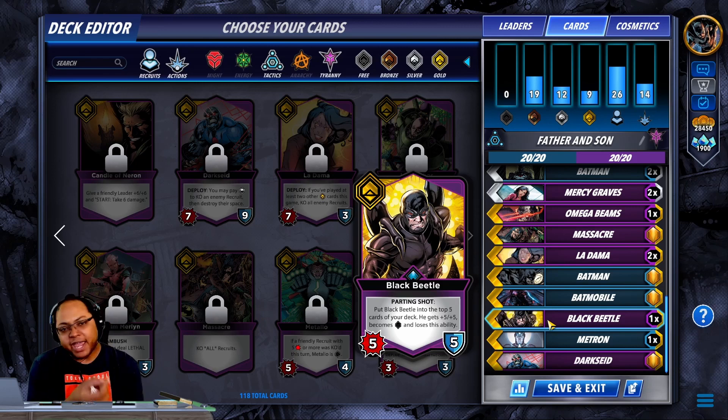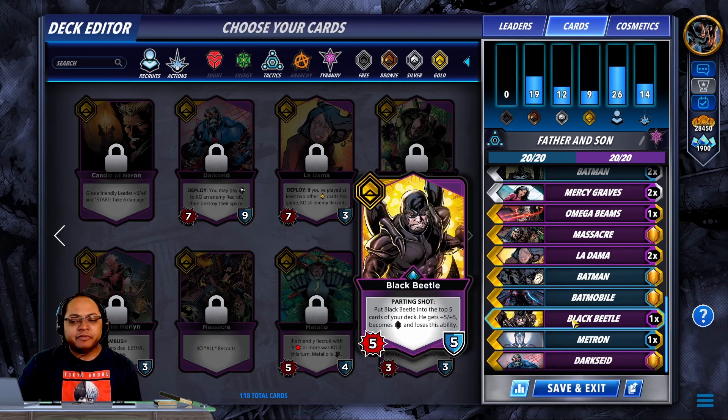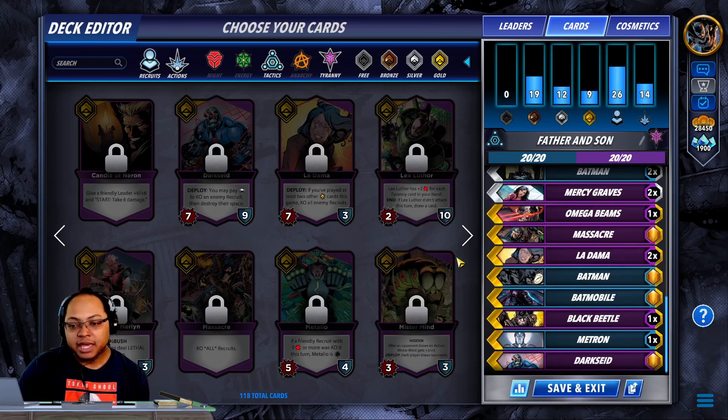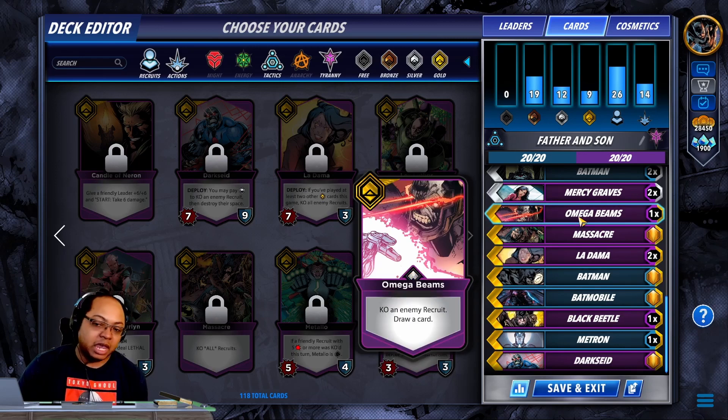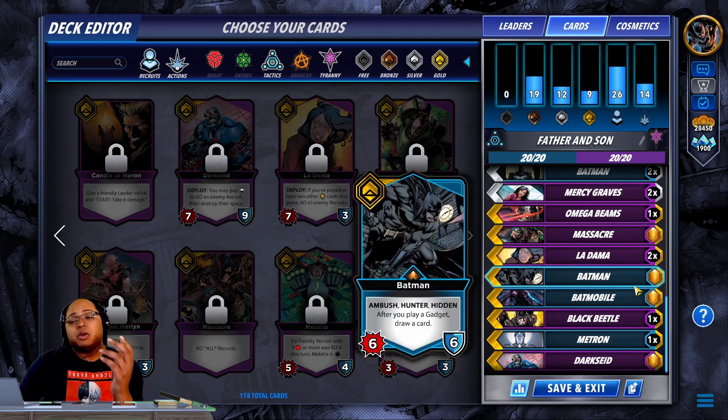It seems to me in the games I've been playing — which I believe is showcasing in this game I'm about to show you as well — Black Beetle might have a bug where he's not being counted towards LaDama. LaDama is a great card to use as a board clear, but there's been some weird interactions with Black Beetle. If you do happen to have issues with Black Beetle, you can go ahead and cut him and probably add in something like a second Omega Beam, or Appetite of Conquest, or any of the good late game cards that Tyranny has.